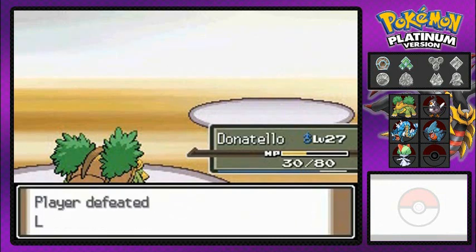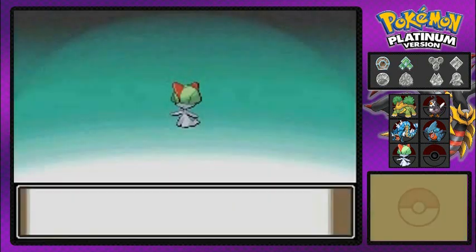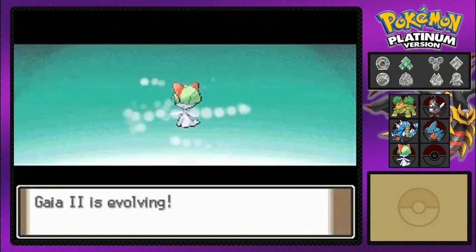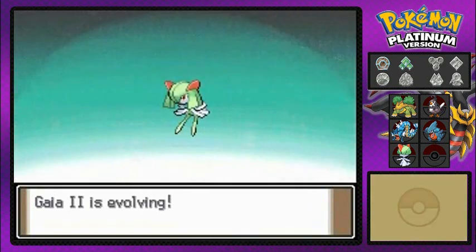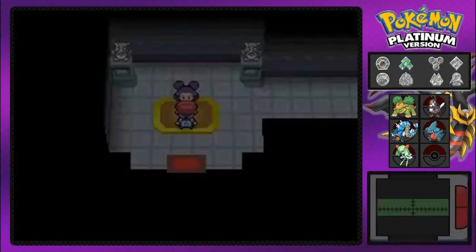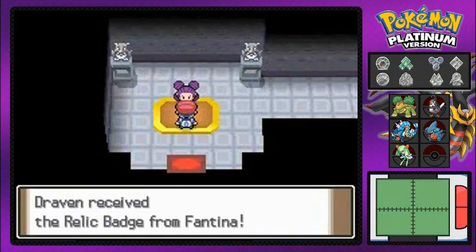Suck it, Haunter! Suck it, everything! Gaia number two — look at that. Fantina's been defeated, and she says you're fantastically strong. Yes, I am! Took us maybe one episode or two. Gaia number two is finally evolving. You guys already know I'm not intending on evolving Kirlia into a Gardevoir — I'm actually going to evolve it into a Gallade. I'm going to have to prevent it from growing to level 30 and evolving naturally. If I could find an Ever Stone, that would be great.